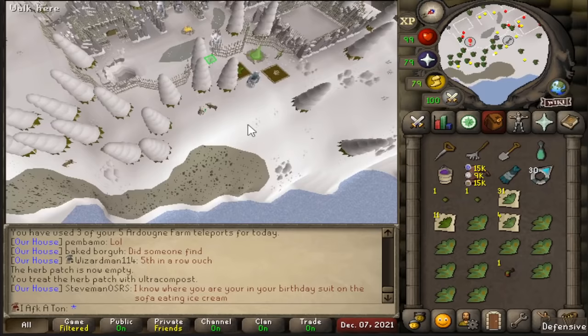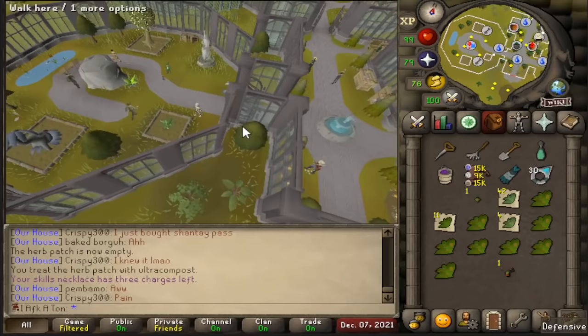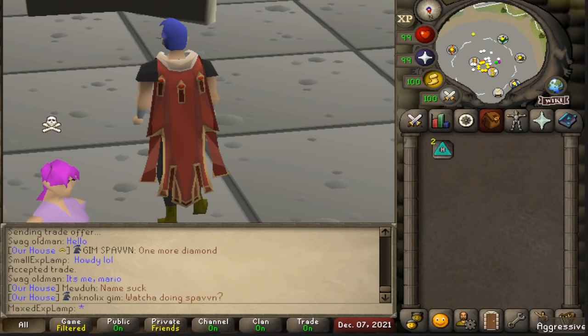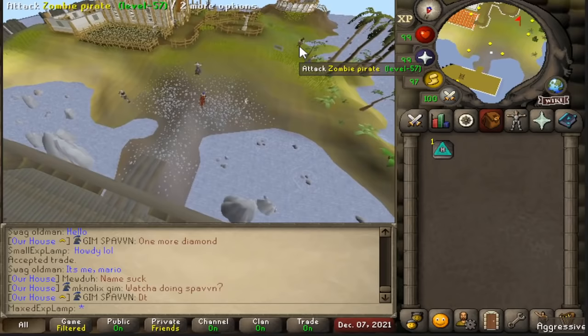From Ardougne, I head to the icy basalt location — another patch where your herbs will never die, so I use my ranars here. I go to the Farming Guild via the skills necklace teleport, head west, and the herb patch is in there. I like doing the Farming Guild at the beginning or end of a run so I can also do my farming contract and top off my entire trip. Leprechauns are right over there if you need them. If you're cool enough to use the Harmony Island farming patch, just teleport there and run south — you'll be right at the patch.